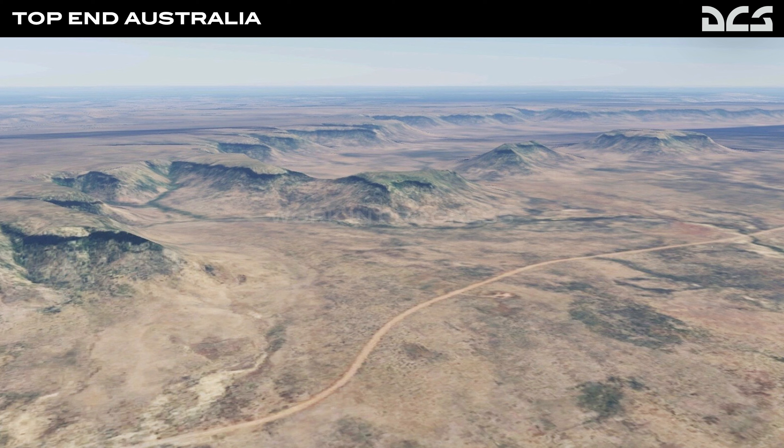That exercise is hosted by the Royal Australian Air Force biannually — every second year — and features up to 2,500 personnel and 100 aircraft from a variety of nations. Nations taking part in the Pitch Black exercise include Australia, Canada, France, Germany, Indonesia, India, Japan, Malaysia, New Zealand, Netherlands, Philippines, Republic of Korea, Singapore, Thailand, UAE, US, and UK forces. Significantly, this year they had Germany, Japan, and the Republic of Korea participating for the first time.